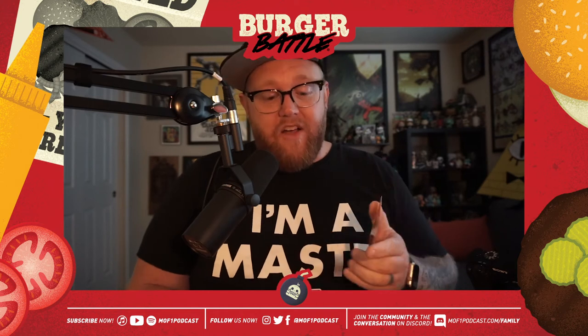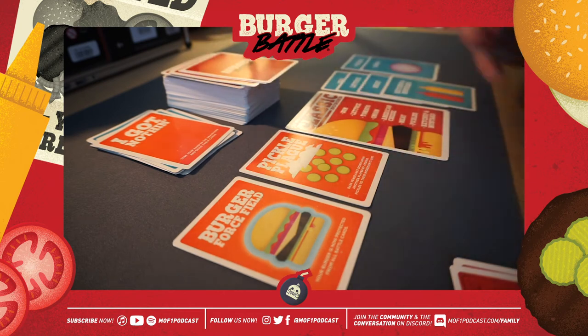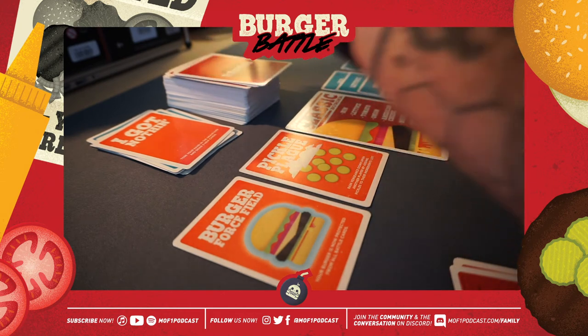For example, let's say my turn started and I drew a Grilled Onions card I don't need, and I have a handful of cards I can't use. But I have the 'I Got Nothing' battle card — this lets you take all five cards in your hand, place this card on top, toss them into the graveyard, and draw five brand new cards, hopefully refreshing your hand with playable cards for your next turn.